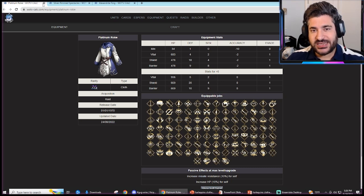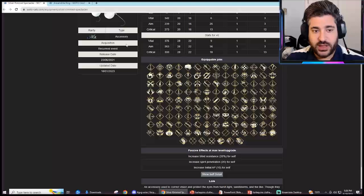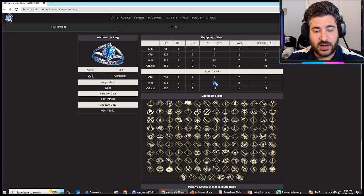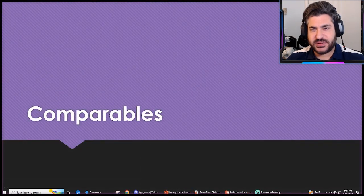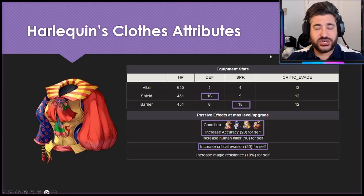Outside of the cloth, when we talk about the Accuracy stat, there are also two exceptional accessories that are very competitive. The Silver Rim Spectacles offers a ton of accuracy — 36 on the aim build — and still offers some offensive upside with Spear Penetration of 20. The Alexandri Ring similarly offers 28 accuracy on the main build, plus 20 accuracy in the box. Bottom line: nothing is exactly like this, but enough is relatively close.